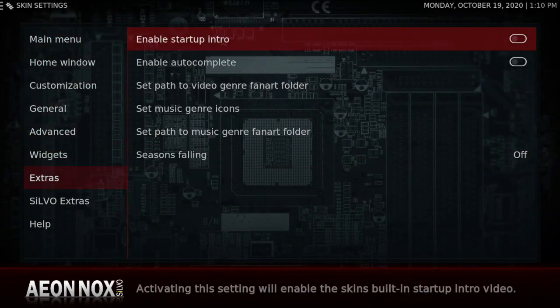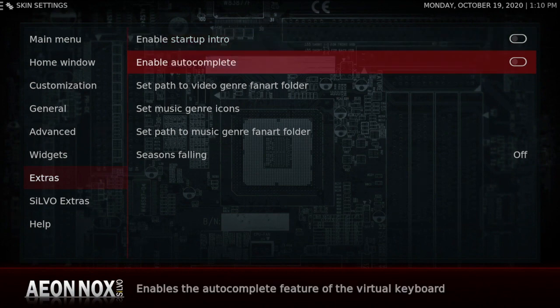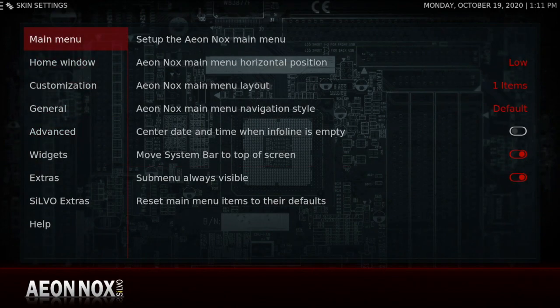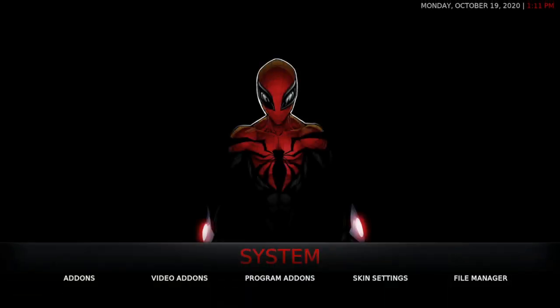Don't forget to go to your skin settings and go to Extras, and enable your Auto Complete — it's already there, just turn it on. I'm kind of impressed, I really am.